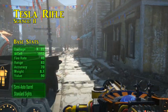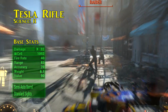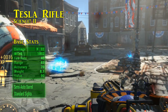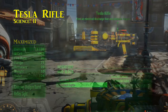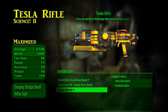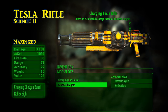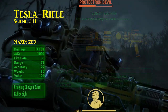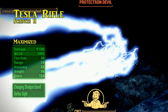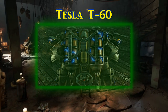Starting at a base damage of 32, the tesla rifle fires singular or multiple arcs of electricity which will bounce from your initial point of impact, making it ideal for clusters of enemies, especially robotic ones. There are many options for any playstyle when modding the tesla rifle, and for full access you will need the Science perk at rank 2. The maximum base damage output is 130 when outfitted with a charging shotgun barrel — a magnificent way to bring the thunder.